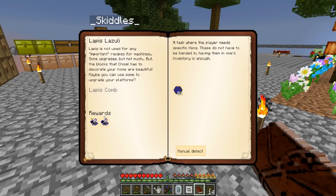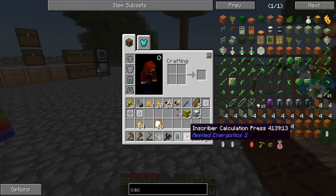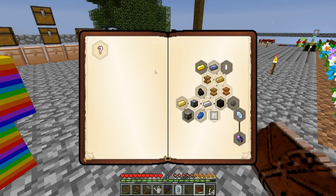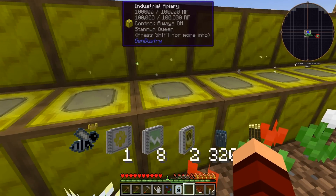We're gonna need lapis drones, and there's actually electrum too! So we need to make electrum and invar ones. Isn't invar something you can make by combining stuff? Both electrum and invar - yeah, electrum is like gold and silver. We'd have to make the silver one, but we can make the bees and just have them do it for us. We do have a little bit of silver, but we need the nuggets.